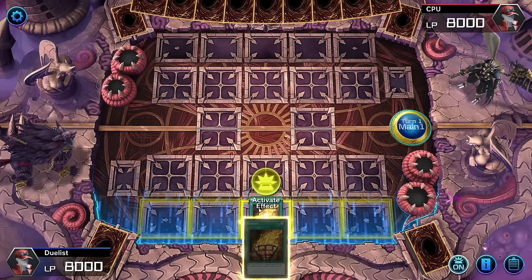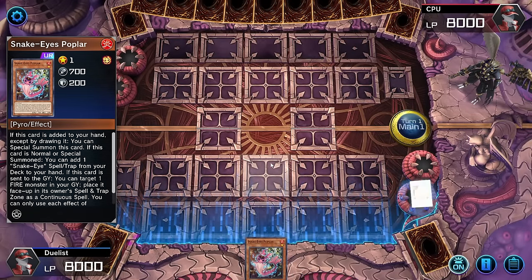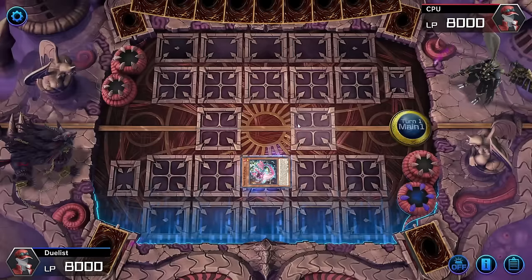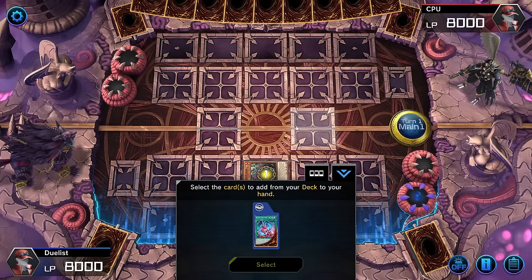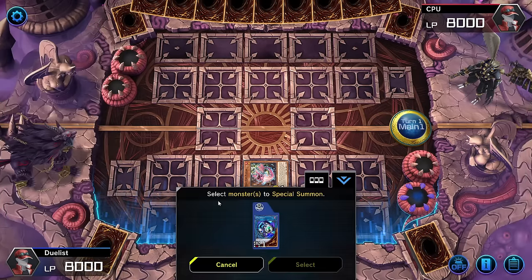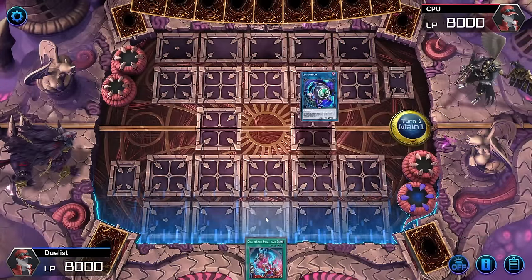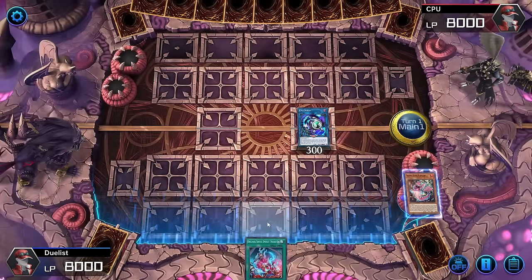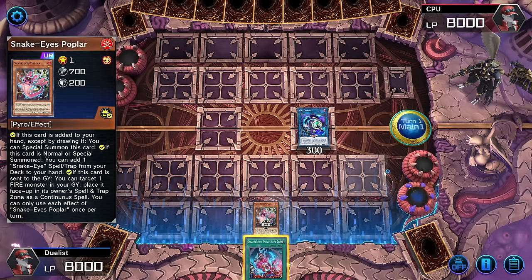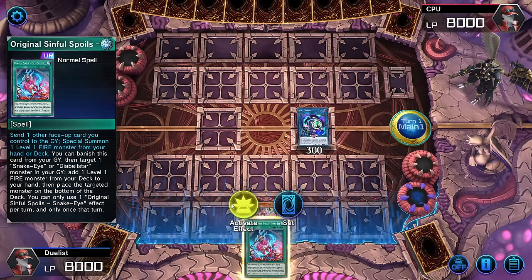Nothing activatable happened, so let's do our normal play and do the Nibiru check. Add the Poplar, Poplar activates, come forth and summon, then activate the Poplar. This is where their field would light up for Impermanence or Veiler — the first opportunity. Because they have not lit up, we think we're in the clear. We're on summon number two. Spam click the Poplar quickly to get that final check — and nothing lit up. There is no Impermanence, unless they turned off the setting because they watched this video.